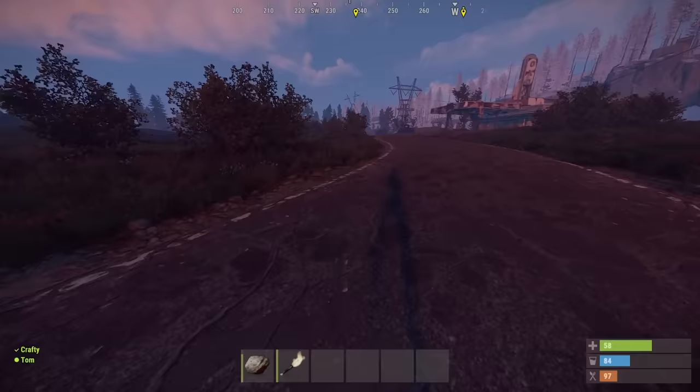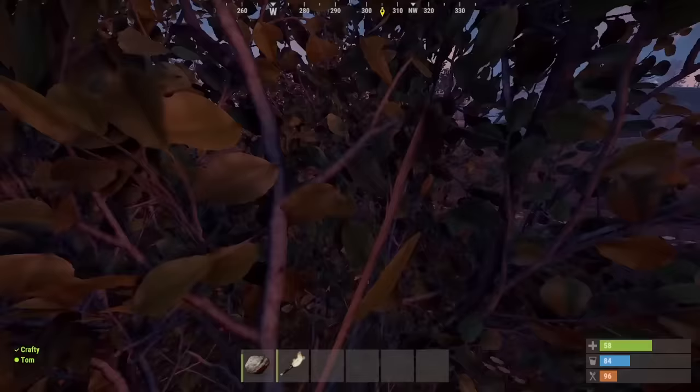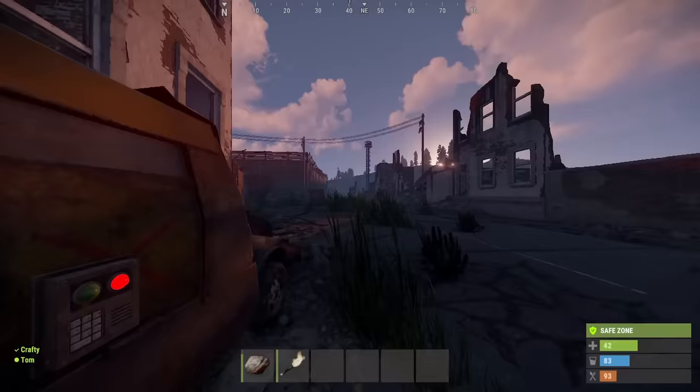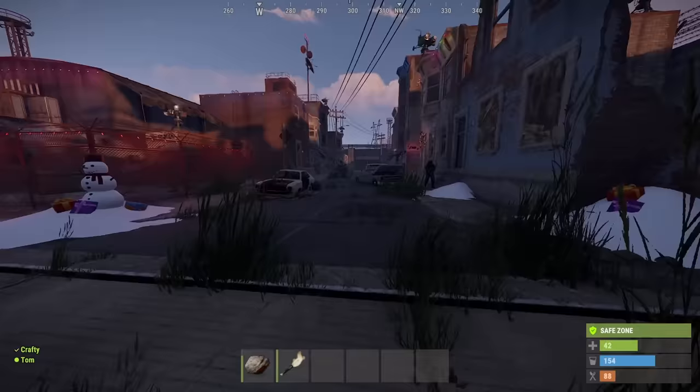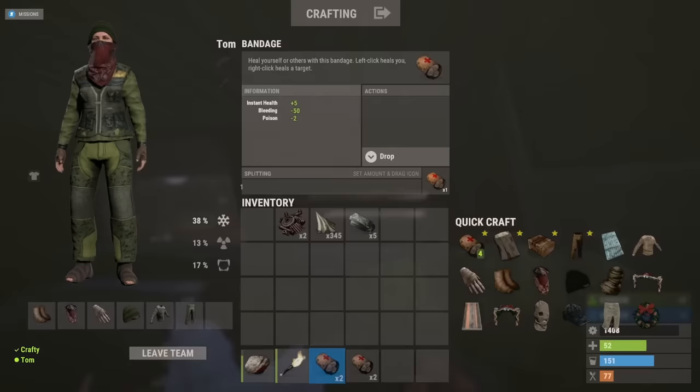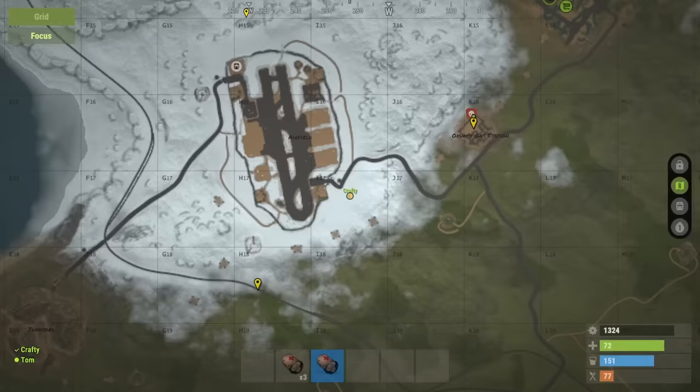What if we put those cars in front of the entrances at Oxum's? You could put it anywhere. You could take control of whatever you want. Got 175 fuel — let's go take care of this unfinished business.